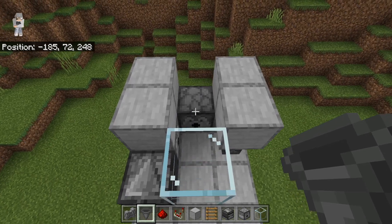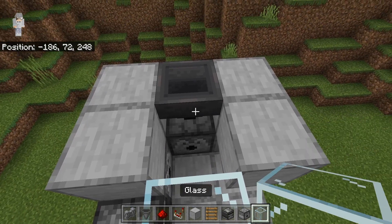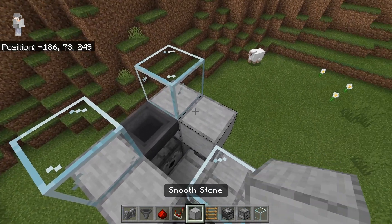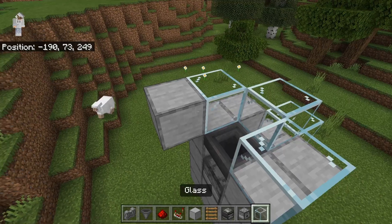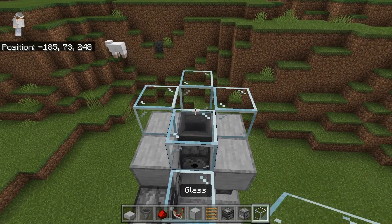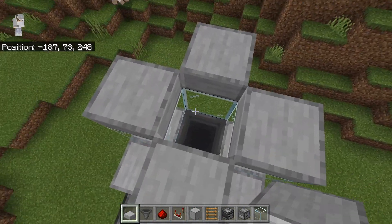The next step is to come over here, crouch down, and place a hopper — make sure it's funneling towards the dispenser. Then take some glass blocks: place one over here, one over here. Then place a temporary block over here and place a glass block over here, and break the temporary block. Then come behind and do the same thing. After placing your four glass blocks like this, take some slabs and place one slab on top of each glass block — this will prevent any of the chickens from escaping.